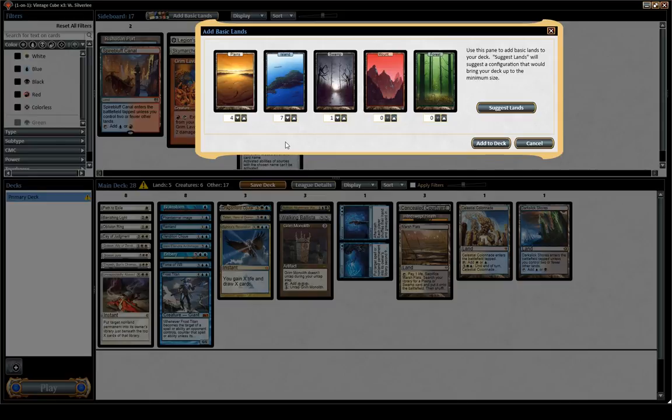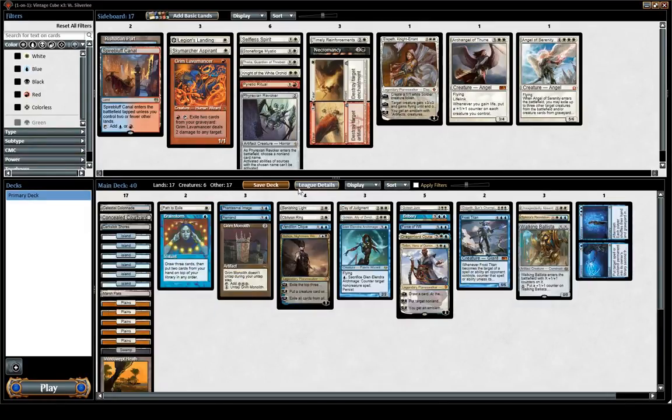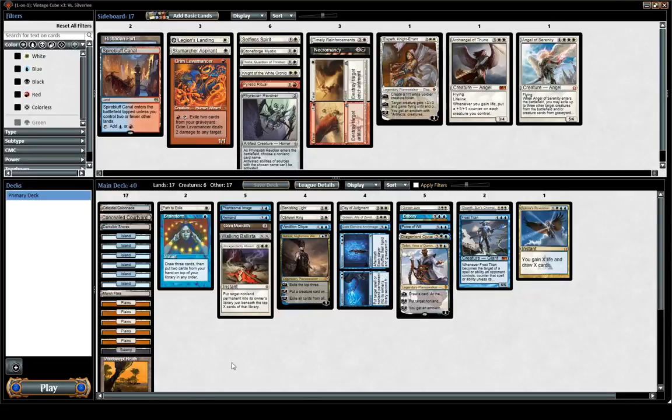Maybe I should just not play Ashiok. Double white is actually more important than double blue, so we'll just do that. The curve is a little bit slow, a little bit too high, and fixing is not good. I think this deck is average, but it's still pretty powerful, with some really strong draws.